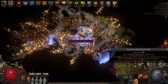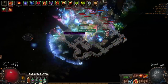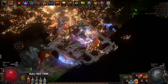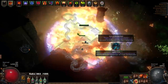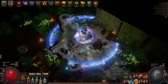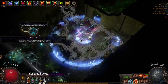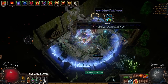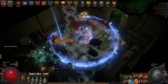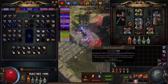Juggernaut gets very good AOE via endurance charge scaling and is very tanky, but won't have as much damage. Chieftain has very good explosion damage and pretty good single target — it's kind of a mix between Elementalist and Juggernaut — with good mitigation and regeneration, boosted by Cover in Ash. Elementalist will have the highest damage typically on most elemental caster builds, but will be the squishiest, which is why I typically stay away from that.